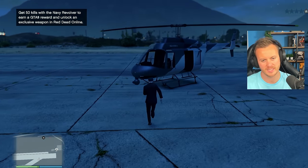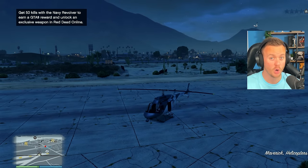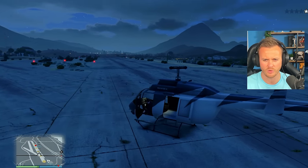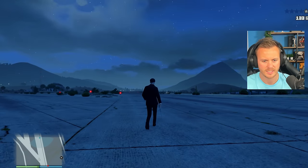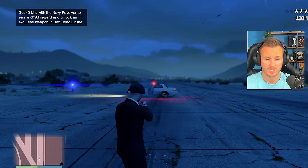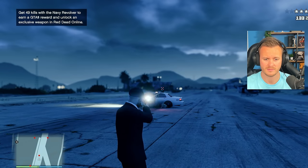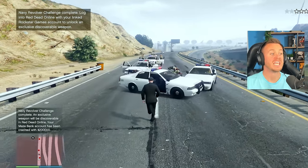Once you've got him, he's very easy to kill as you guys saw. You can see — 50 kills with the Navy Revolver to earn more money. You see a theme going on here? Is there any cops? There is a cop coming — we can make this work right here. So Navy Revolver — you don't even need headshots for this one. 49 kills, you can see. This one's actually really easy.